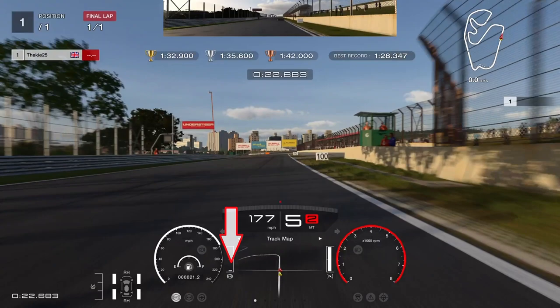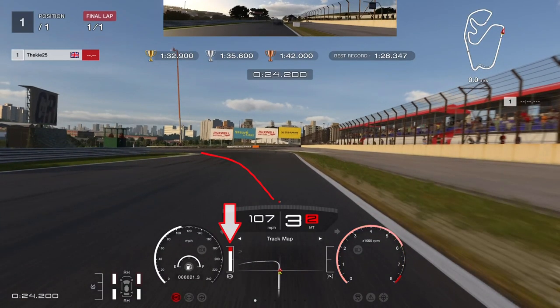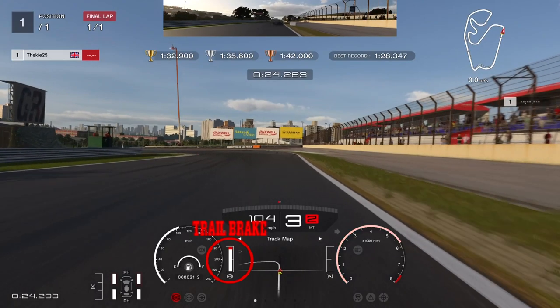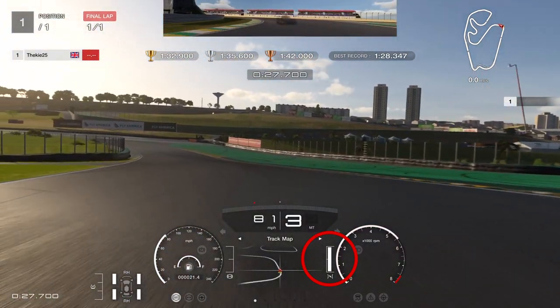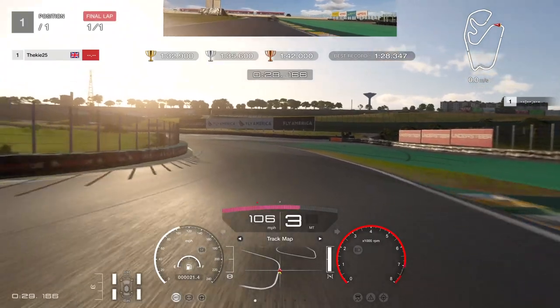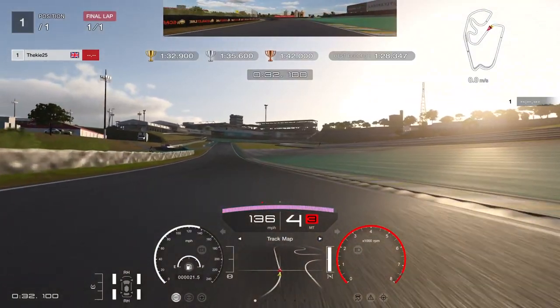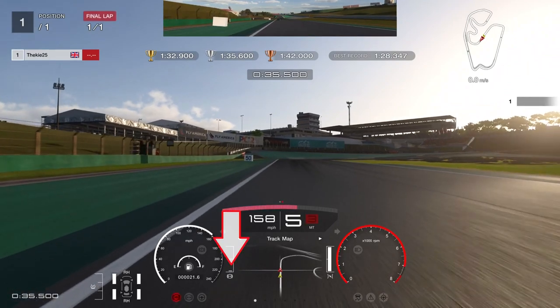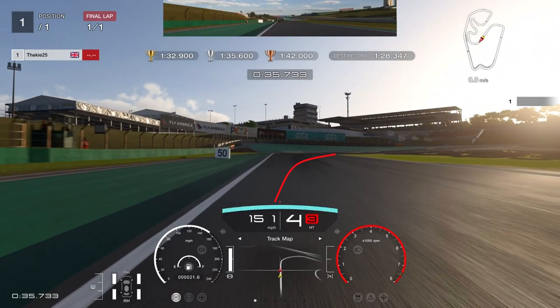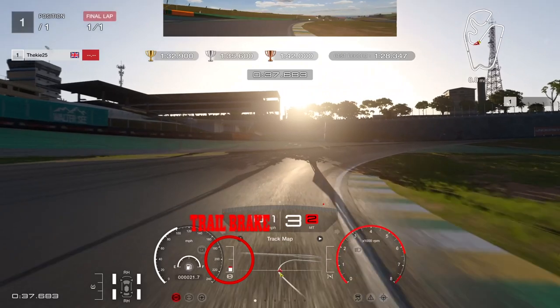Downshift through the gears to second for rotation as you approach this corner, trail braking taking effect all the way through. Upshift early to third gear and get on the throttle early for good exit speed, then carry that speed through the next flat-out left-hand corner into the technical section at Interlagos. Brake between the 100 and 50 boards — closer to the 100 board — then downshift through the gears taking a tight line through this double-apex right-hander.